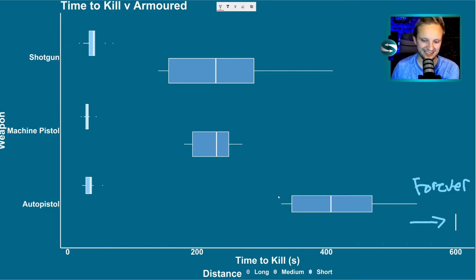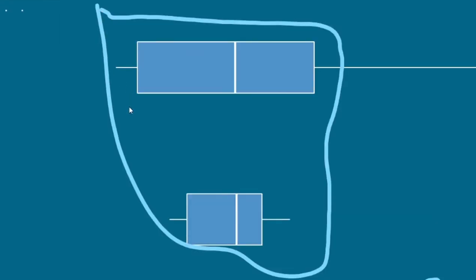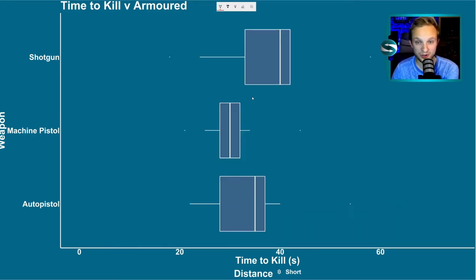This is where it gets interesting. Over the medium range, the auto pistol is pants again. However, the machine pistol's much lower penetration brings it much more in line with the shotgun. The shotgun has a wider spread of values, but actually their averages are very similar — negligible difference there. At the shorter distance, the machine pistol wins again by about 10 seconds, which is roughly a 33% difference — quite a big difference.